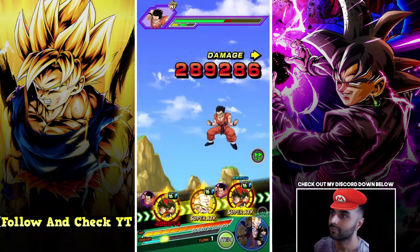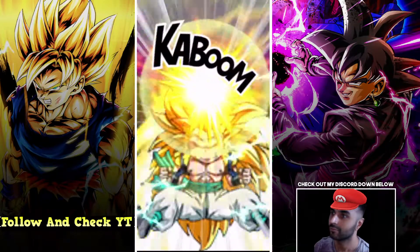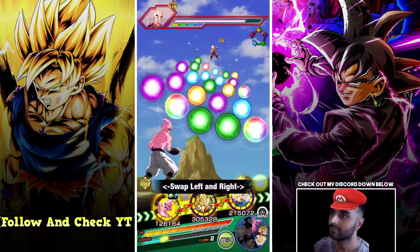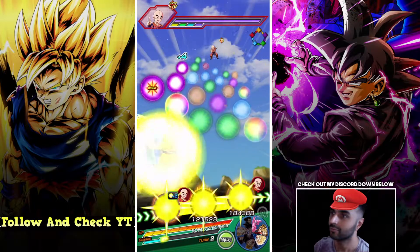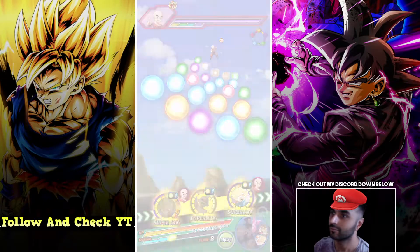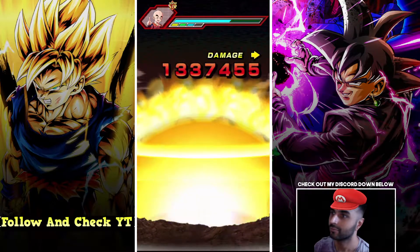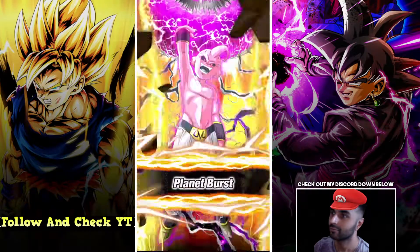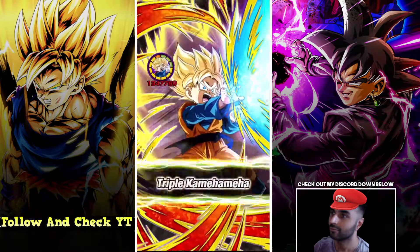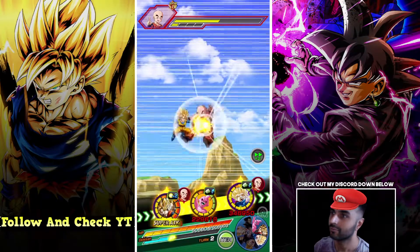The first super attack with no support and no linking partner hits 3.5 million. Remember, he is stronger for the first seven turns than after. We're still trying to get him fixed up and get the Goten with him. I did a previous showcase with a linking partner, 11-key, and a 50% support and he hit 3.5 million then too — so already in a bad situation he's providing good numbers.